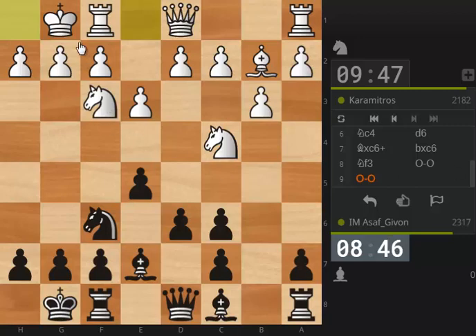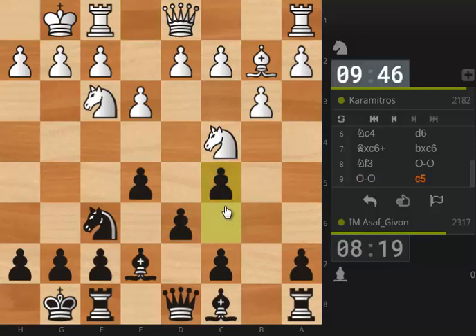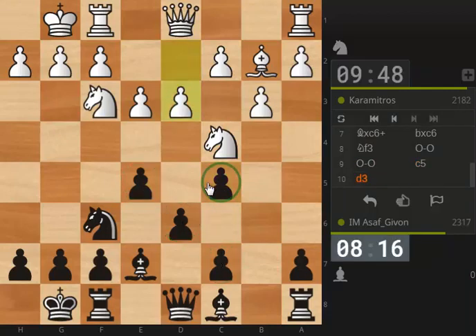I think white made an inaccuracy when he placed his knight on f3 rather than e2, so let's see if I have a way to exploit it. The problem for black is it's not entirely clear what black's plan is. I could just develop pieces with b6, but what am I trying to achieve? That's the real question. Let's play c5 for starters. Now I like the pawn structure — everybody is protected and very solid.